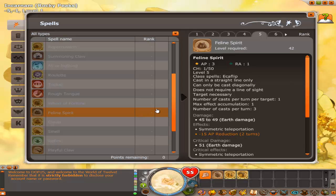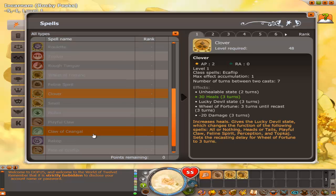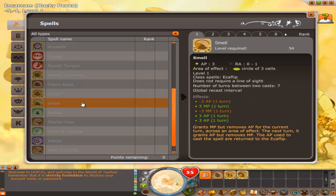Next, get feline spirit — you unlock it at 42, but go ahead and just wait until 51, it's no big deal. You could swap these around but honestly it doesn't matter. Level this up and that brings you up to 51.